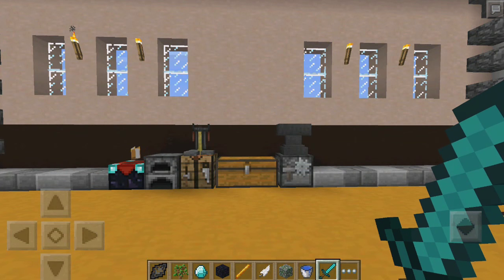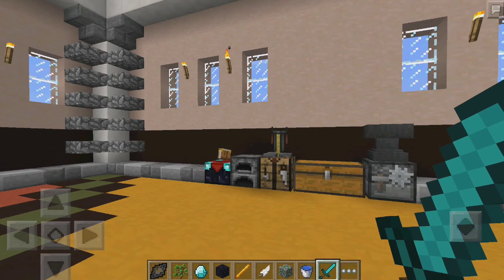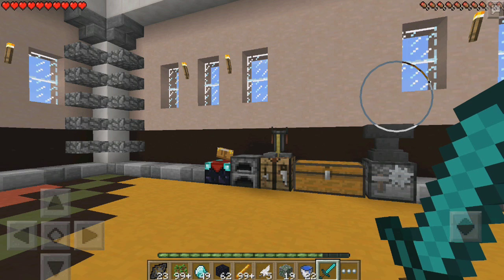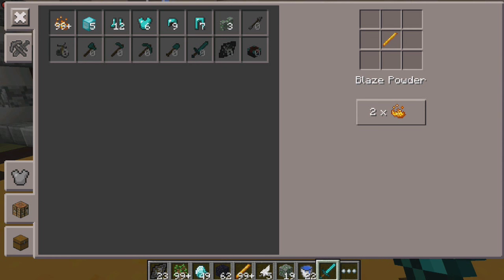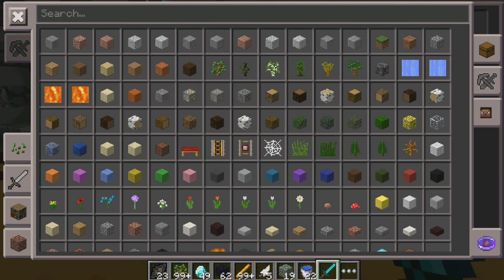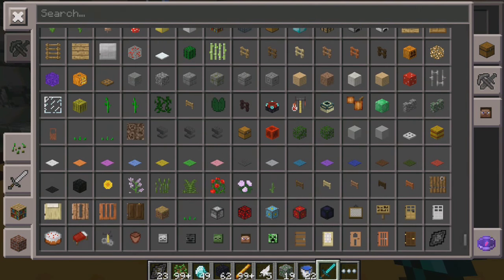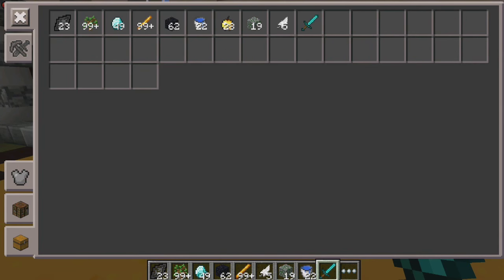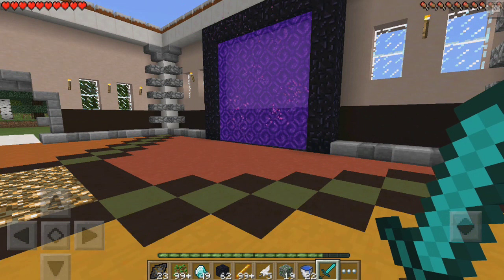You can do this either in creative or survival. Let me go over to survival to show you guys the crafting recipe for the dragon egg if you want to do it legitimately. You'll need 4 obsidian blocks, 4 golden apples, and 1 egg. But you can just use the Too Many Items mod, which is obviously easier so you can just add it into your inventory.